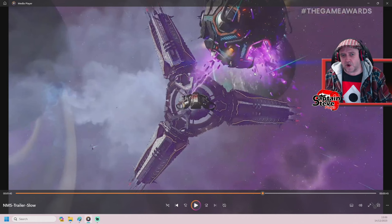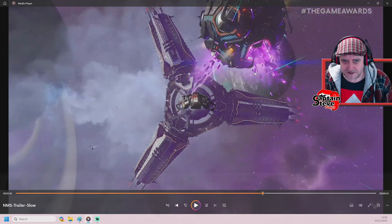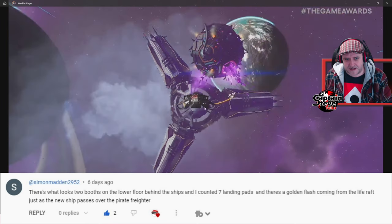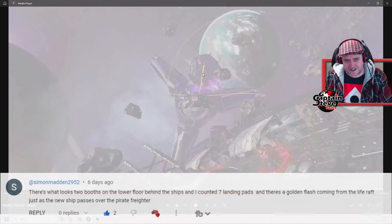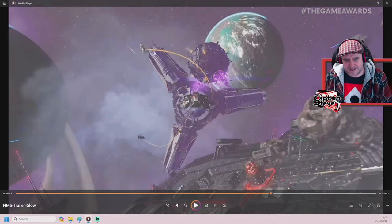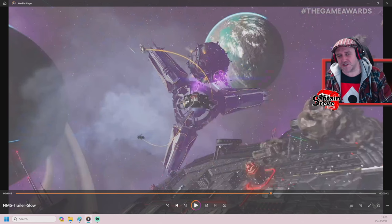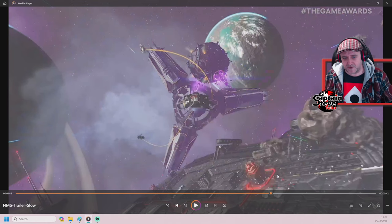We also had somebody else say those life rafts have got an orange flash happening on them — Captain Steve, take a look. So I'm taking a look at that too, but I think it's just him summoning in his wingman. You see that yellow flash? There's another one — but I think that's just the wingman being summoned in. Those yellow flashes were the two wingmen spawning in due to this giant pirate vessel. Eagle eyes — you guys are phenomenal at what you spot. But yeah, the decals on there: nice spot, thanks for bringing it to my attention.